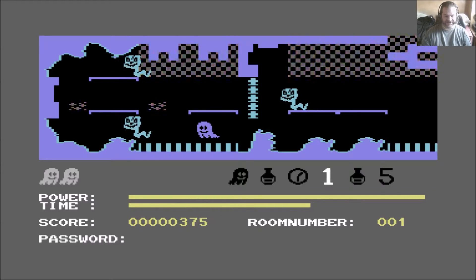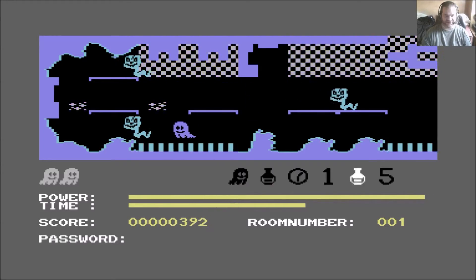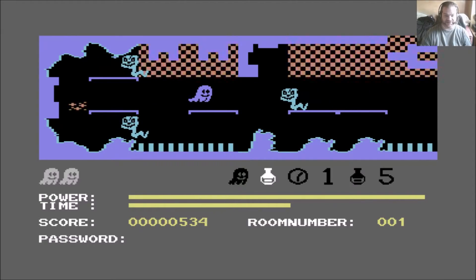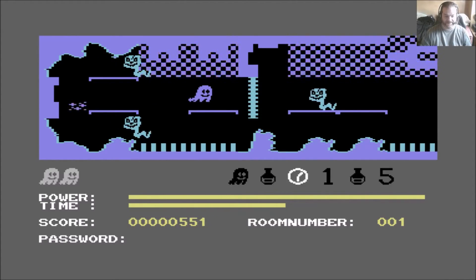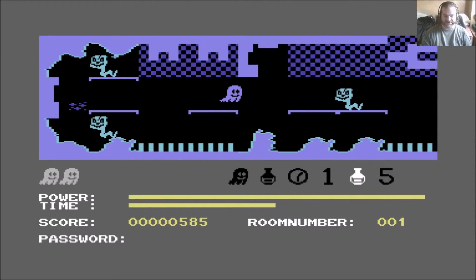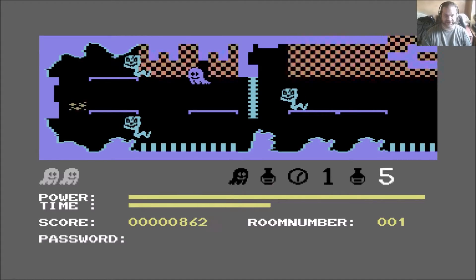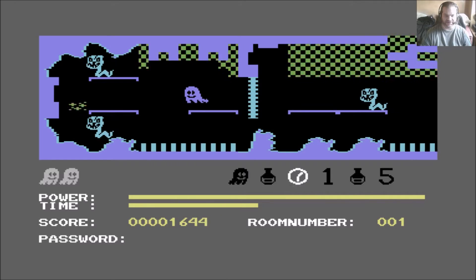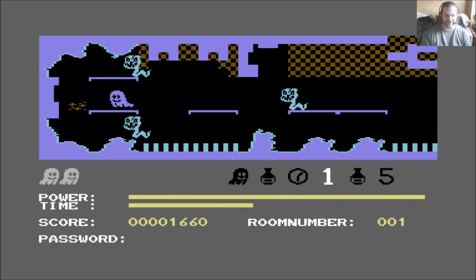Below that is your power. The power is how long you can stay invisible for. Let's grab a... right so I've got extra power, not that I need it because I haven't used it. So yeah you've got the power meter there, I will use that at some point. This stuff here — I think it's meant to be gold dust or something — so you get a bonus for whatever you collect. Let's go and grab that other icon.